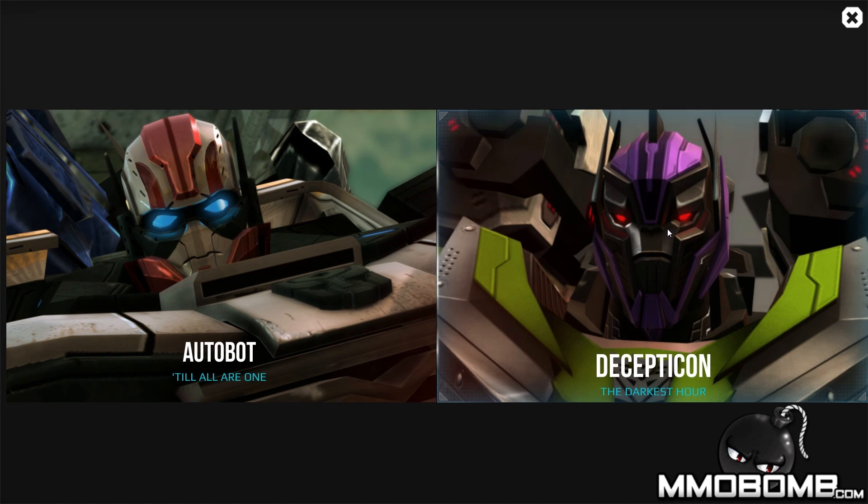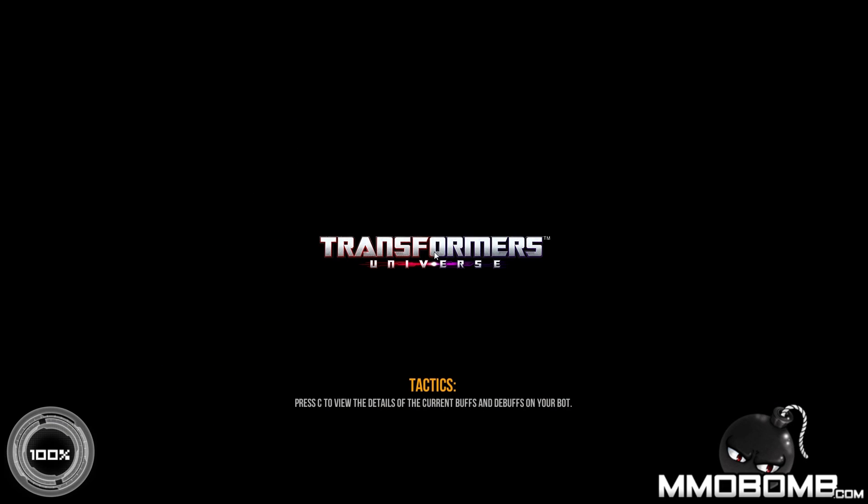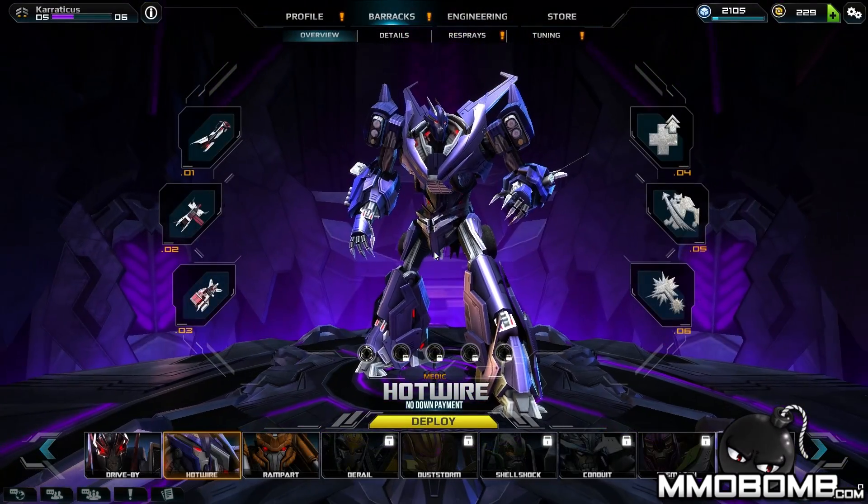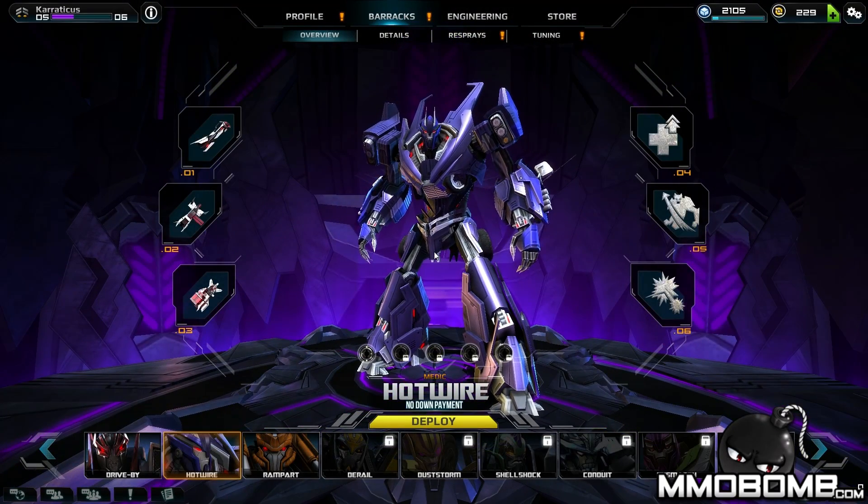You can have both — you can be an Autobot and also a Decepticon. There's no lockout and you're able to choose between the two on the front menu screen. I've had better luck with Decepticons, so I'll jump into those characters. From a gameplay perspective, a lot of the initial Decepticons and Autobots are very similar to each other, with the same types of weaponry and abilities, but with slight variances to make them distinctively unique.